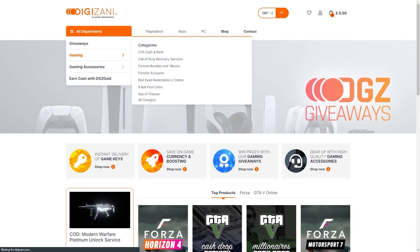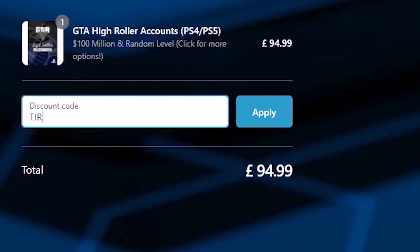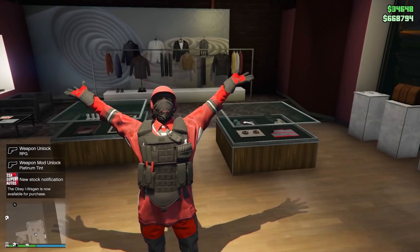If you would like any GTA cash and rank services, be sure to check out Digizani in the description below and use my code TJRH for five percent off your order. They also have a new giveaway site, so if you'd like to enter for a chance to win any of these prizes, feel free to check the link in the description. Without further ado, let's get straight into it.